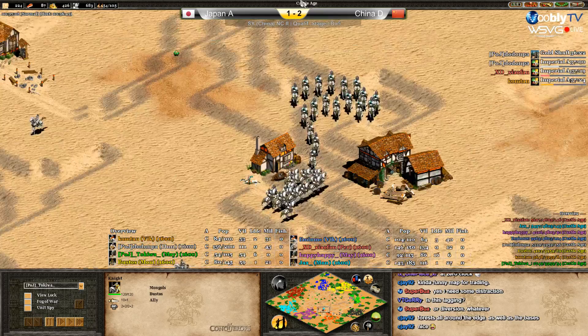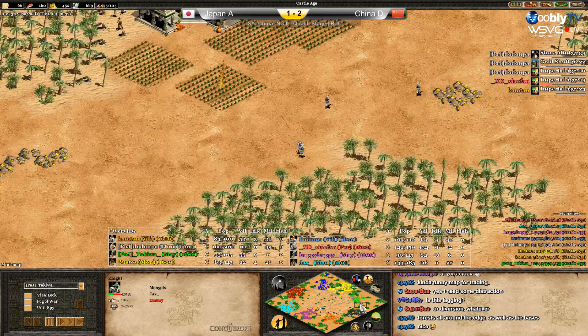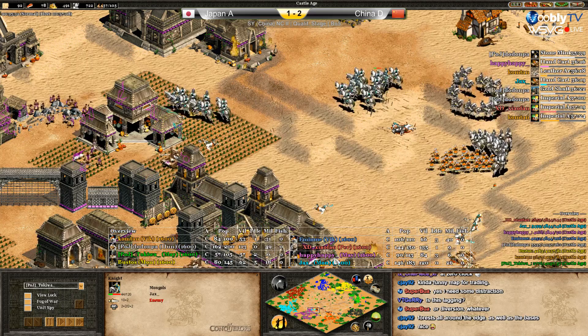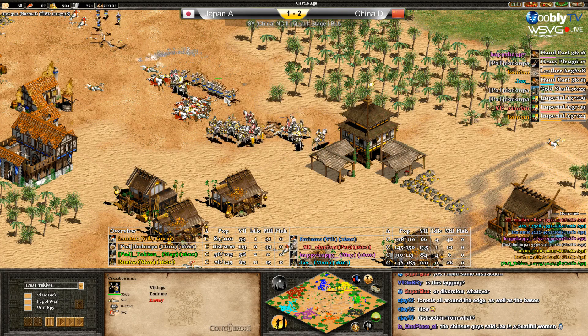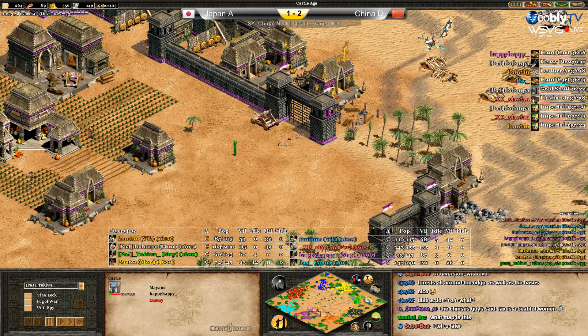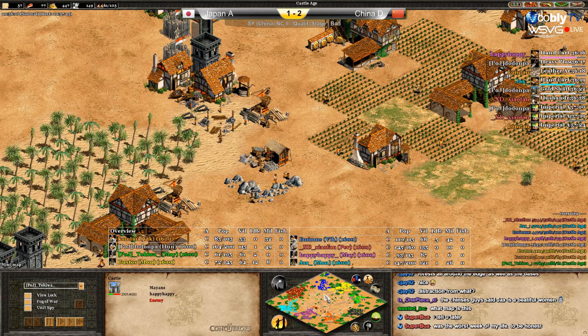Look at the front — red and blue against yellow, two versus one because green is out of the game, constantly being raided by blue. Green has nothing at home — four town centers but losing everything. Yellow, orange, and red are on the way to Imperial, but the first to hit Imperial will be Dodompa. Happy Happy is building a second castle. Orange is going to Imperial with 53 villagers and 32 military.